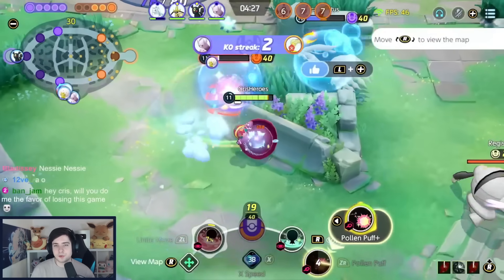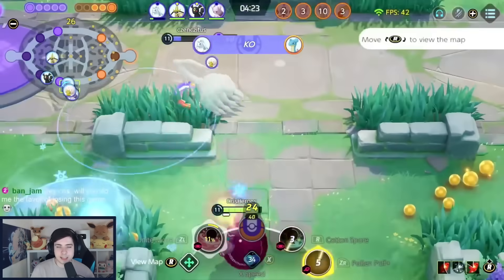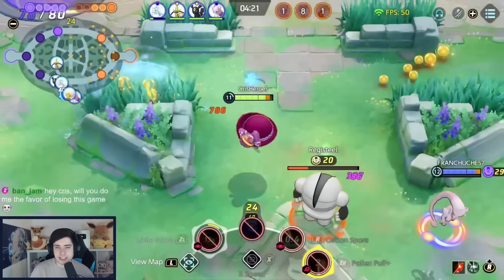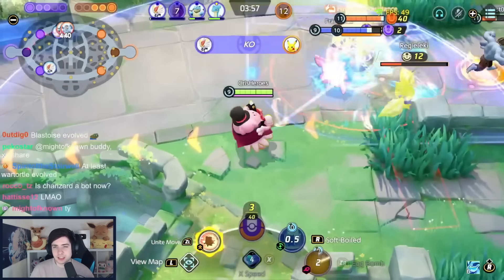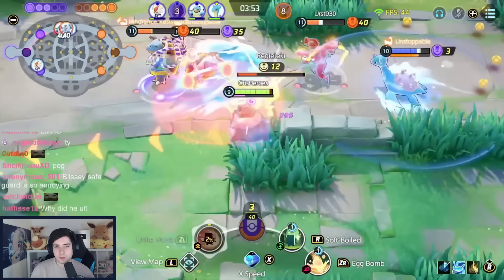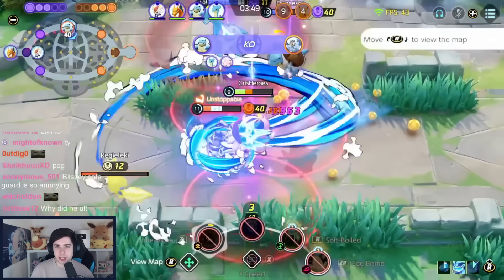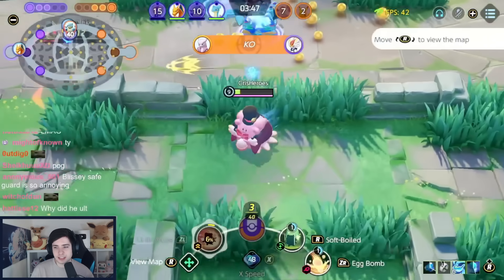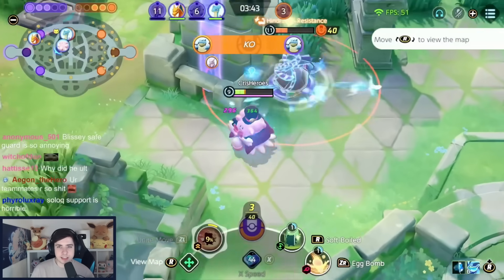For emblems, if you go for Muscle Band and Rapid Fire Scarf, you can go for 7 Red Emblems. Otherwise, going for 7 Black and 6 Green is always a good choice as well. Can't forget about Blissey either — still one of the best supports in the entire game. Just a bit behind Clefable when it comes to pure out-healing, but still does a lot. It's missing a lot of AoE healing, but the Unite move has such high impact. We go for Choice Specs, Buddy Barrier, and XP Share with 7 Black and 6 Green Emblems.